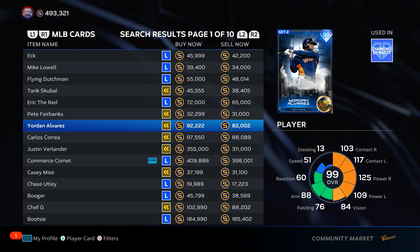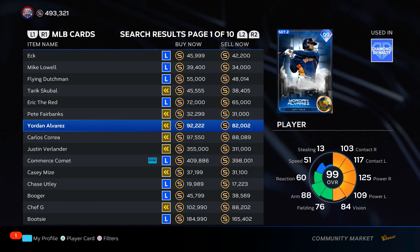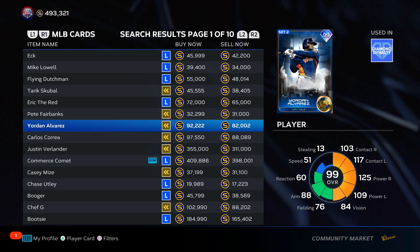Yordan Alvarez — I almost said C tier, but I'm going to put him at the middle toward bottom of B tier. 92k — the price here is what gets me. 92,000 stubs for this card. I wish he had more contact versus right; stats versus lefties are pretty solid. Vision is pretty low. And then defense: 76 fielding, 60 reaction — this guy's going to be out there reading a newspaper in right field and completing a crossword when the ball goes over his head. Bottom of B tier, too expensive.